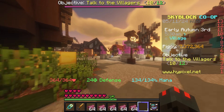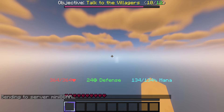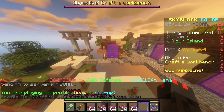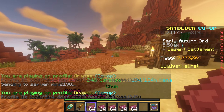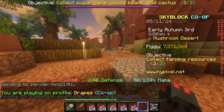What you want to do is head to the Mushroom Desert — I'm just going to go through the portal on my island. Once you're in the Mushroom Desert, you're going to want to head to the Glowing Mushroom Cave, and you can use your Rogue Sword to get there pretty quickly.